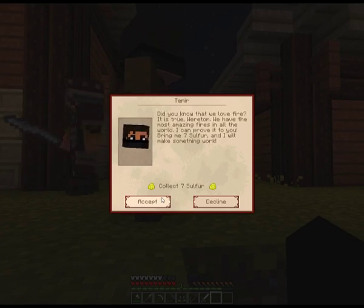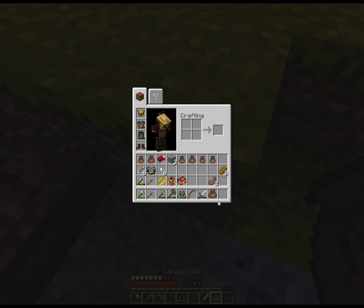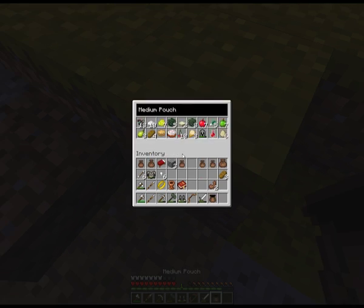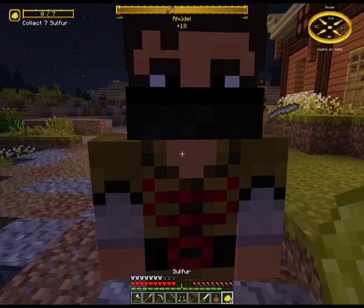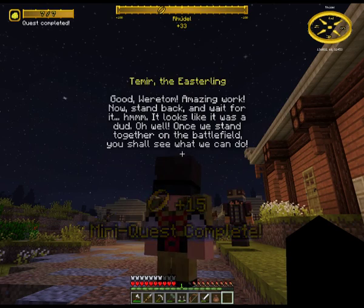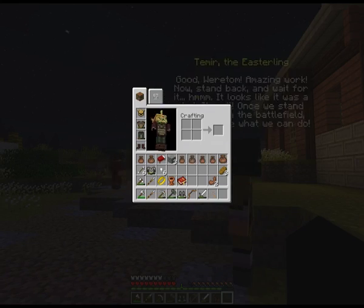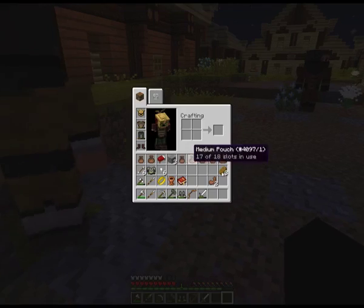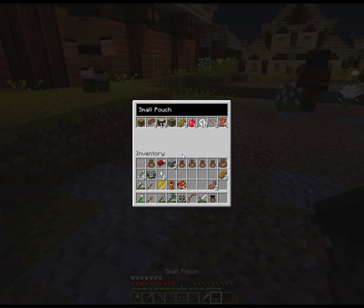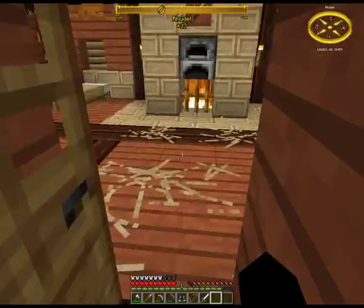What's your quest? I have that on me — I think it's in the medium pouch. I have exactly seven sulphur. Good work, amazing work — let's stand back and wait for it. It looks like it was a dud. Oh well, once we stand together on the battlefield you shall see what we can do. Oh my god, plus fifteen alignment! How much money did we get out of that? Thirty at least. Wow.